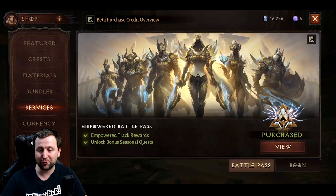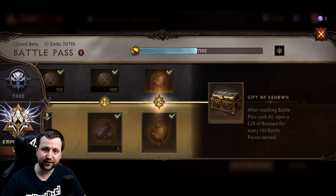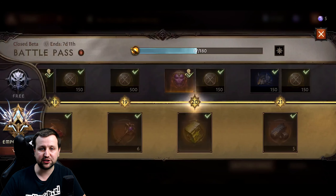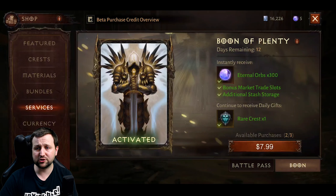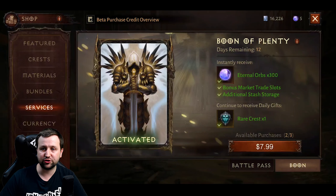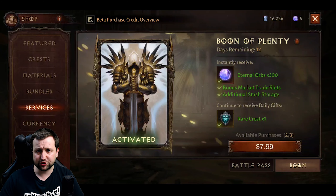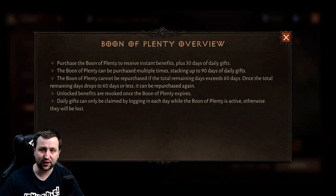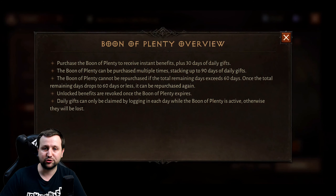Along with that there's an empowered battle pass which unlocks the second row of the battle pass, giving you aspirant's keys, scoria to upgrade your heliquary, gems, and legendary crests. You've also got the Boon of Plenty, which gives you 300 eternal orbs, increased trade slots, additional storage, and one rare crest each day for 30 days — and you can stack it up to 90 days.